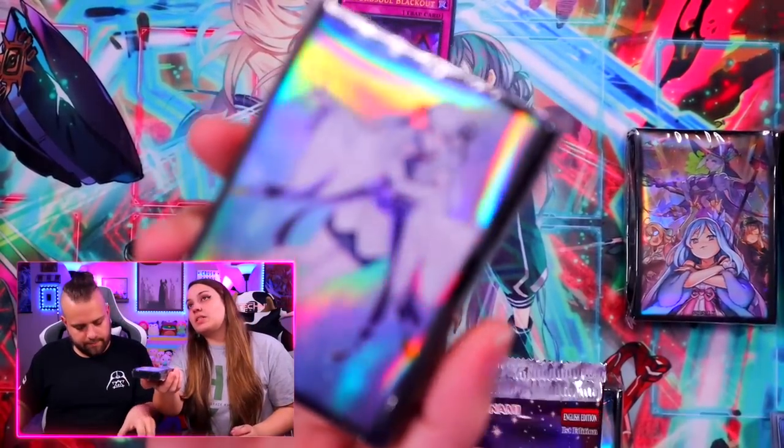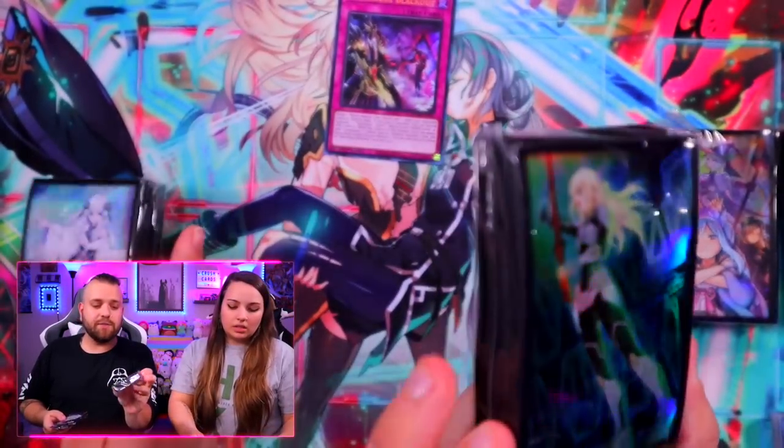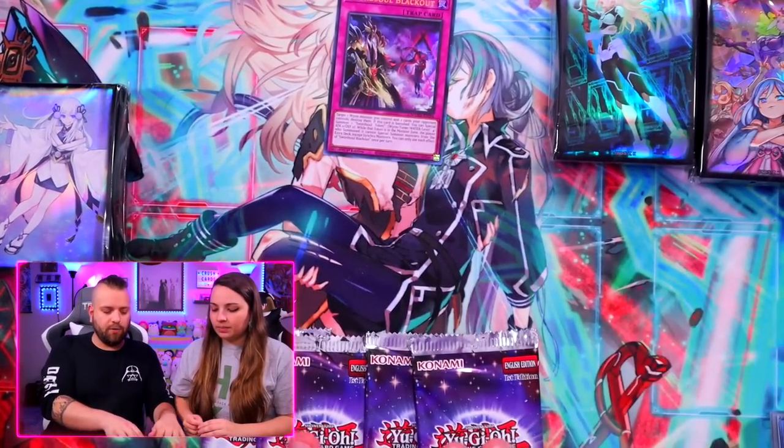I forgot to show my sleeves in the last one because I'm a ding dong. Here are my Mayakashi sleeves — they're cool. Just got the Engage sleeves too. I really like the Witchcrafter ones though — they're my favorite. I think the Witchcrafter ones are also my favorite. Let me know which ones you guys like. There are four total so you can pick the two you like.